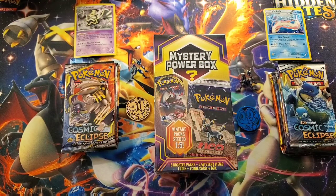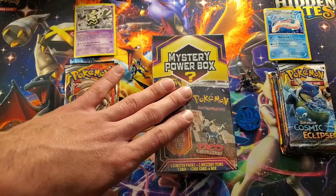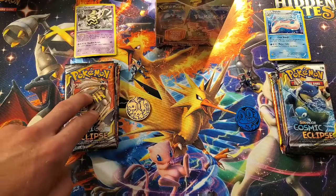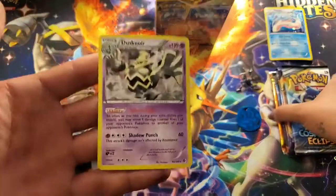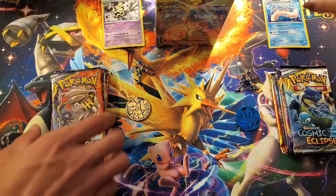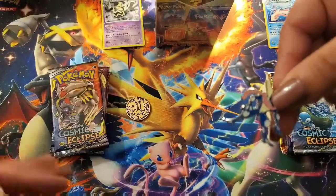Alright guys, we are back with our two boxes opened and we have a little bit of a special surprise for you. So as you can see on screen, we have a third mystery box that we picked up, and I think we're going to end up opening this because of what we got out of these two. We just opened the boxes off camera — I got a Duskmoor as one of my special items, and I got a Milotic Hollow. Both got a Greninja pin — the exact same pin, which I already have a couple of.